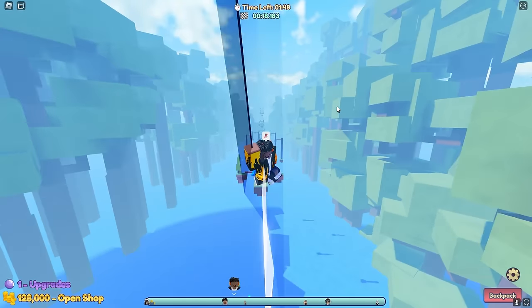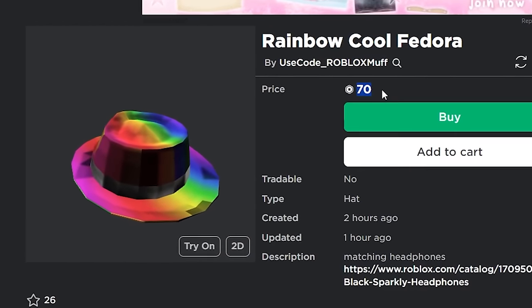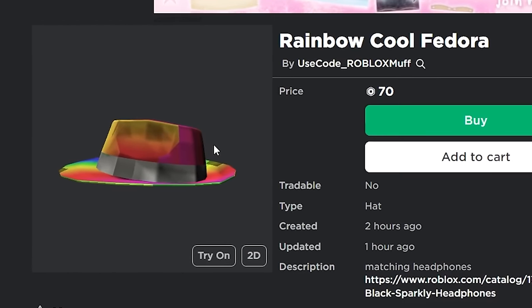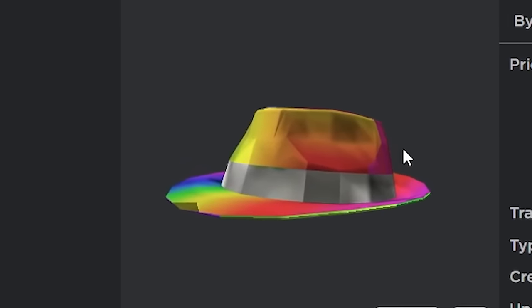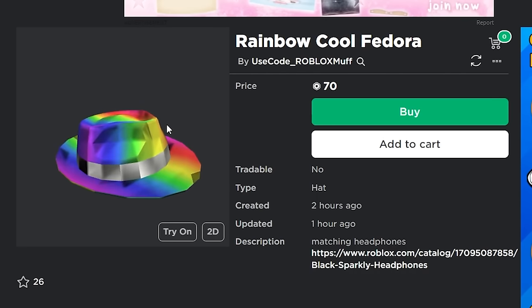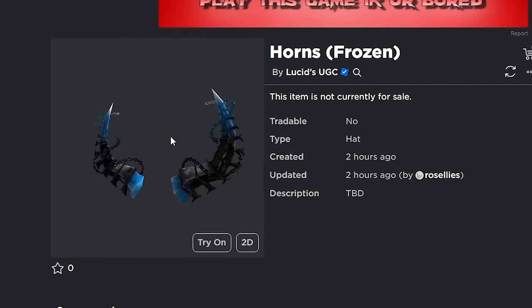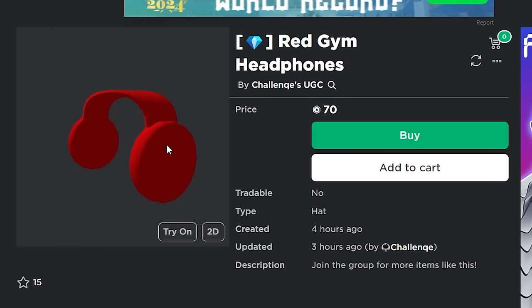Then there's the Rainbow Cool Fedora, also only 70 robux — an item people have been expecting Roblox to release for a very long time, and now we're seeing it through UGC limited items instead. If you like the Frozen Horns, you can get that with public UGC as well, or there are the Red Clockwork Headphones for only 70 robux.